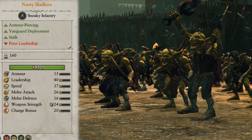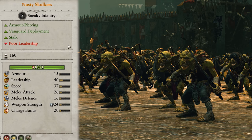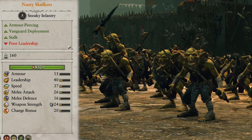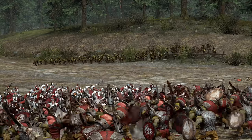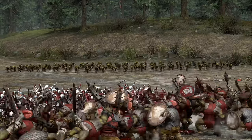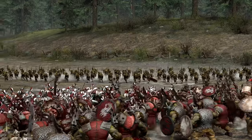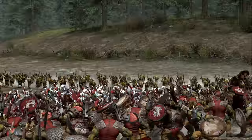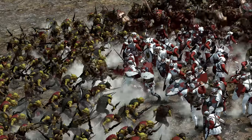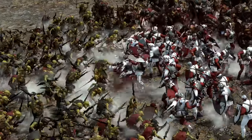Nasty Skulkers are something unique — they are kind of an assassin unit and are more suited to sneaky flanks than straight-up combat. They have vanguard deployment and stalk, so are great for starting in a hidden location before moving in for the kill once the enemy's attention is elsewhere. They do decent AP damage so can deal some hefty damage against most enemy units as long as they stick around long enough, which they probably won't due to their poor leadership. I'll only bring a couple to place in a flanking location and use them once melee has begun to get some easy kills on ranged units, or just to surround the enemy lines and break them sooner. If you do decide to stand them against something remotely elite, send them together as they just don't have the power to do it alone.